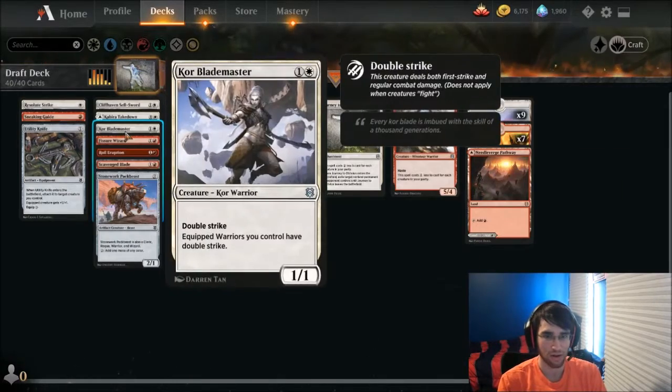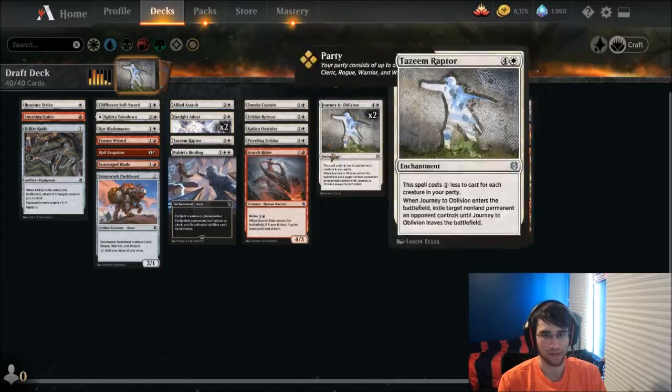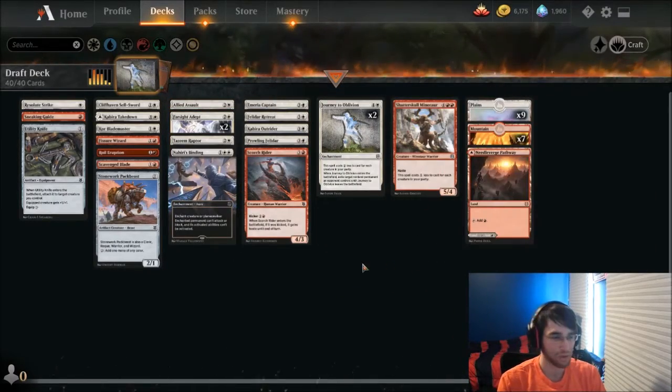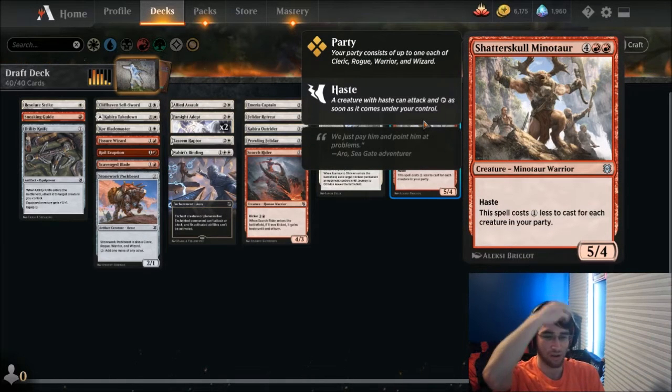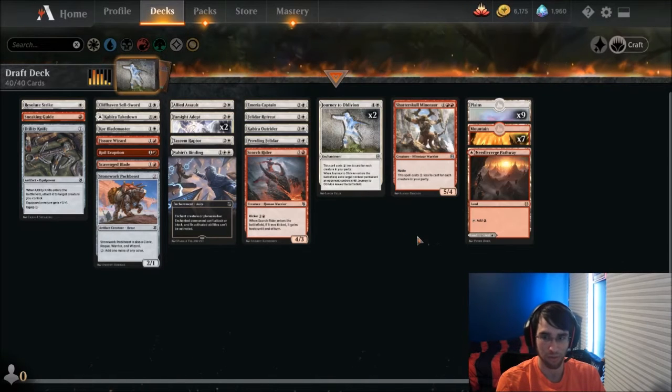We've got Kabira Outrider, and I believe that's it — yeah, that's the only one. Oh sorry, and Marauding Captain. So both of those kind of a little bit party support, and then also Shatter Skull Minotaur, which is just a fine card on its own, really doesn't need that much. I don't mind paying five mana or four mana for this.